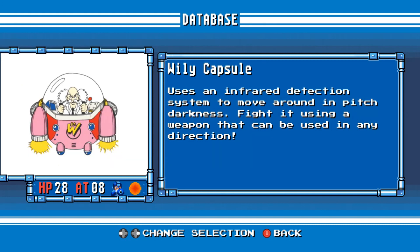Wily Capsule. Uses an infrared detection system to move around in pitch darkness. Fight it using a weapon that can be used in any direction.